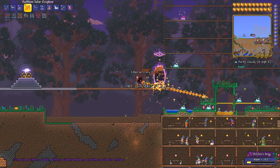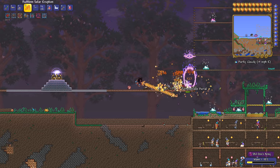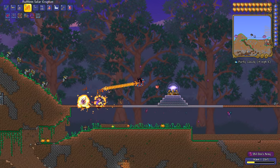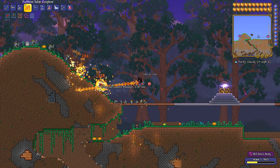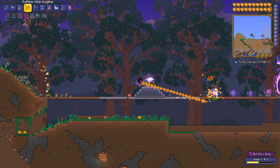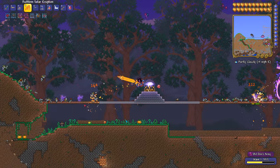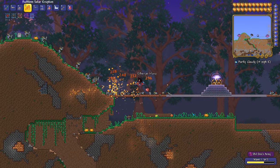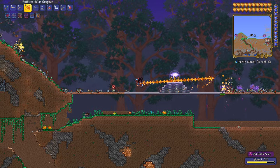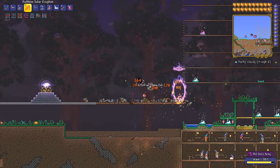This is basically a crossover event along with Dungeon Defenders 2, which you can initiate by placing down an Eternia Crystal on the Eternia Crystal Stand to summon waves of enemies that spawn from portals on both sides of the crystal. The whole point of the event is that these summoned minions will try to destroy the crystal and you need to defend it until you clear all the waves or the crystal is destroyed.